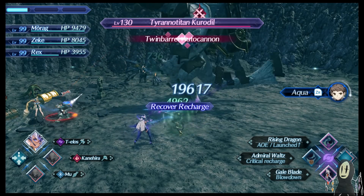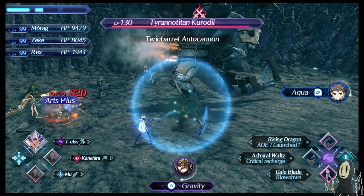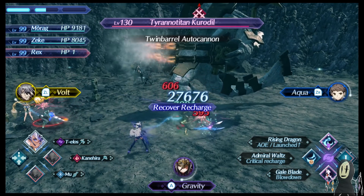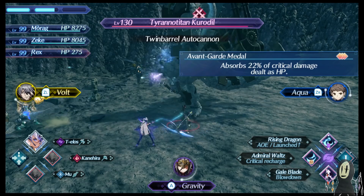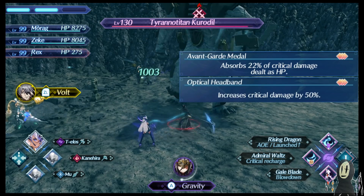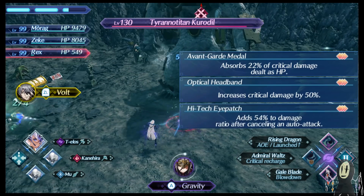Part of the reason why Telos is so effective is that she can actually fit pretty much any build that you care to mention. Currently, I'm running a crit build. The accessories I'm using right now are the avant-garde metal for the usual crit heal, optical headbands because she could just benefit from more damage anyway, and I've also given her the high-tech eye patch.